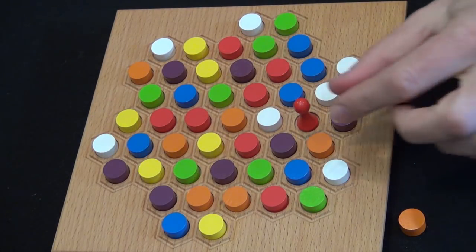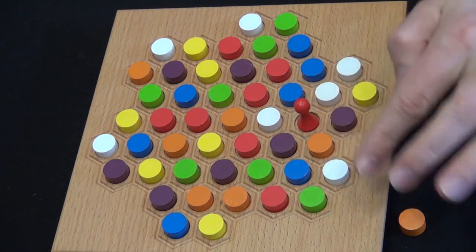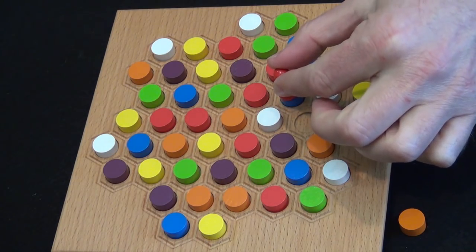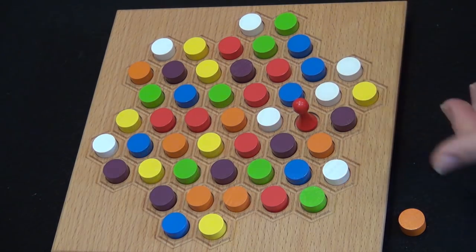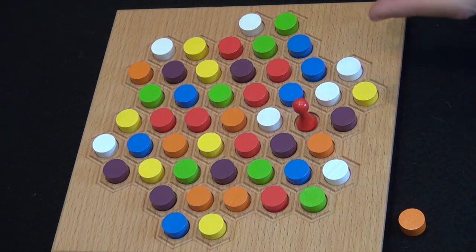You are now going to alternate turns moving this pawn on the board. You can move it in any of the directions that has a stone present, and you will take the stone that is on that space. If you can collect another stone of the same color by moving immediately, you can do so, and you can continue moving until you collect all the stones of that color.